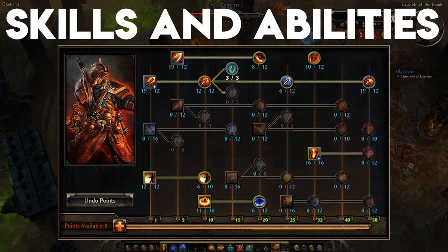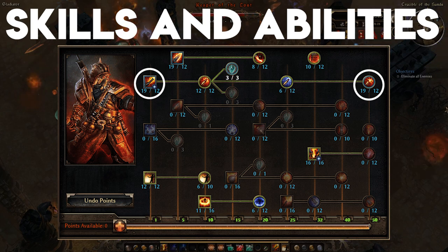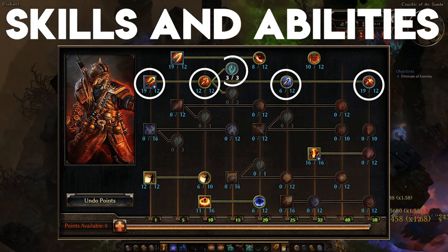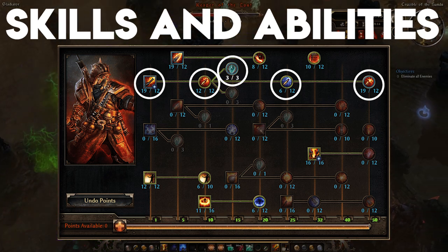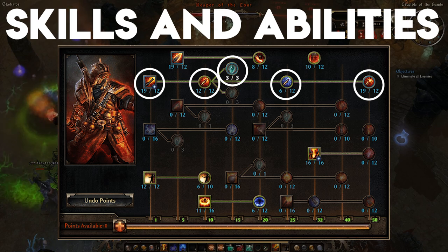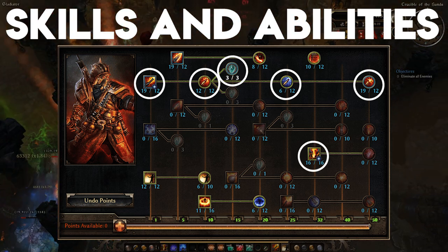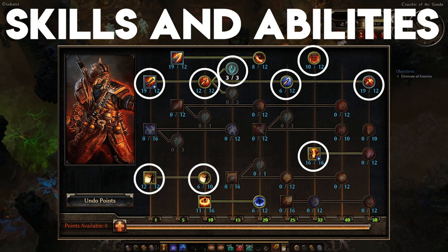In the Demolitionist tree, we invest 50 out of 50 points, which unlocks the Brimstone node, a powerful modifier to our base attack Fire Strike, which also gets maxed out. We soft-cap Explosive Strike while putting only one point into Static Strike as it doesn't offer a substantial contribution. The modifier Searing Might increases the base damage of Fire Strike by 20% and grants a 15% critical strike damage boost as long as we are using a two-handed weapon. A soft-capped Thermite Mines shreds 40% elemental resistance, and Blast Shield is the single most powerful circuit breaker in the entire game.